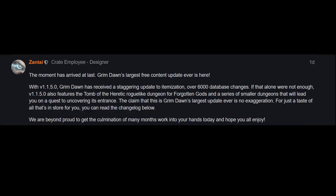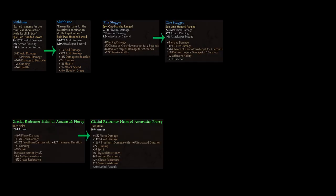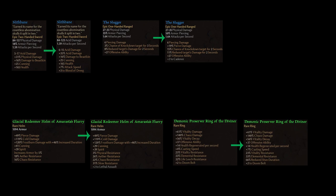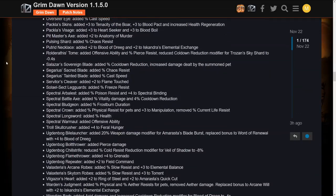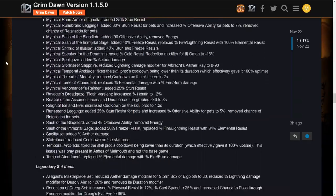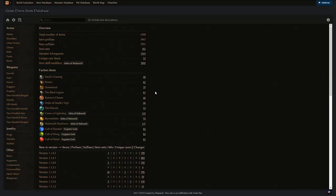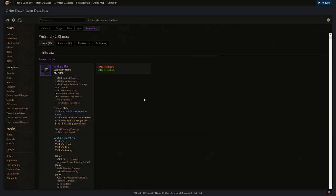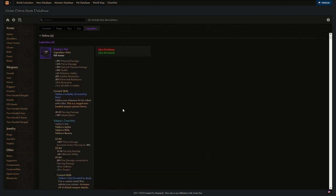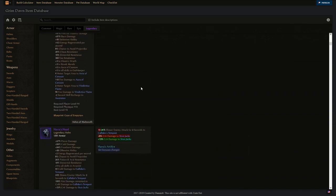Now on to the meat and potatoes of this patch. There have been over 6,000 database changes to items. Most, if not every, epic item in the game has changed somehow across all levels. In addition to epic items, most rare item affixes have also undergone changes. Monster infrequents are all tagged for changes, as well as set and non-set legendaries. The intent with these modifications was to get the neglected items and affixes back up to date. Crate themselves even said there are way too many to list individually. Grimtools.com's item database has done an outstanding job with patch-to-patch item change comparison on their front page, and I will leave a link below for anyone interested in each individual item.